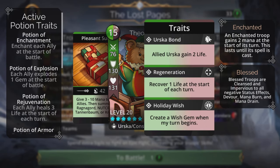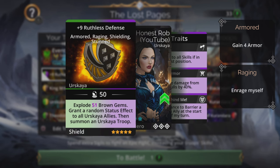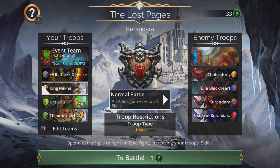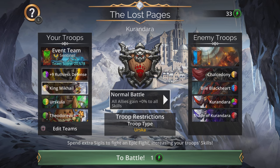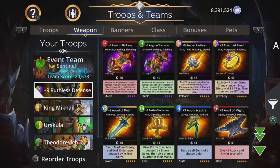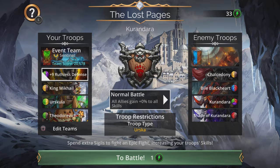Theodorovich also has a summon, so if something went wrong and you lost a troop, you've got a safety net. The weapon has a summon as well, so it's a case of just repeating King Mikhail and Theodorovich and chipping in with the weapon if needed. You can change the weapon to a damage weapon if you like, but I like having the extra explode option, and importantly it doesn't clash mana with King Mikhail. The banner I'm going for is the Mushroom Banner from Manothrax - plus two green, plus one brown, minus one red. Let's jump in and have a battle or six.